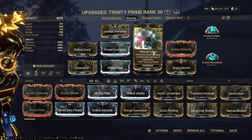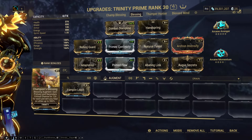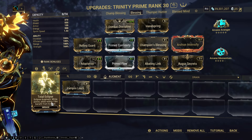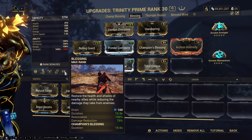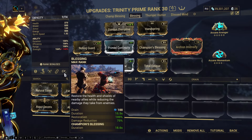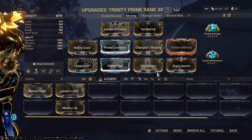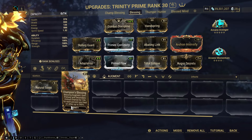Natural Talent is just insane cast speed for all of these abilities. If you have two yellow shards you don't really need it — you could replace it with Champion's Blessing for general use. Also if you want to be a buff bot you can Total Eclipse your squad. You need around 160 power strength for 75% damage reduction, which is why I have these mods in. Champion's Blessing is nice but Abating Link is just better overall for endurance.